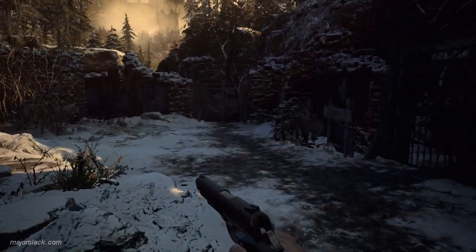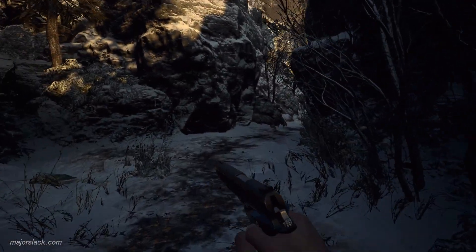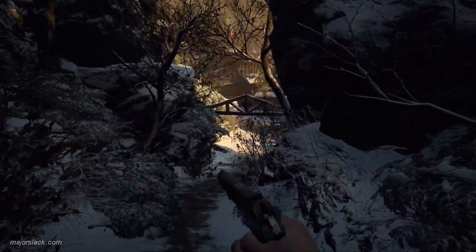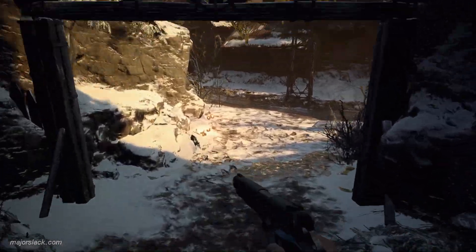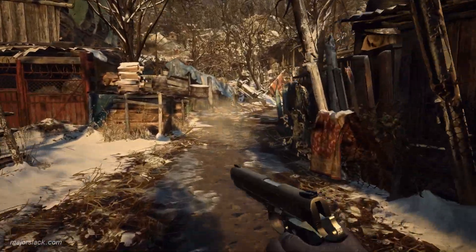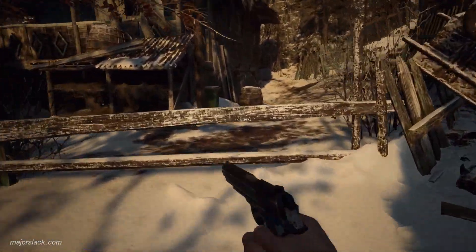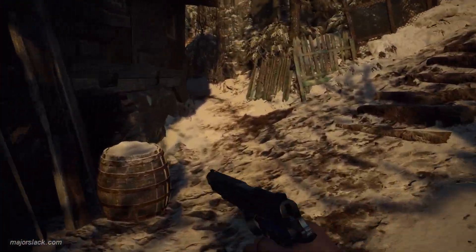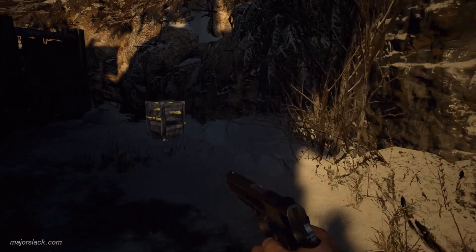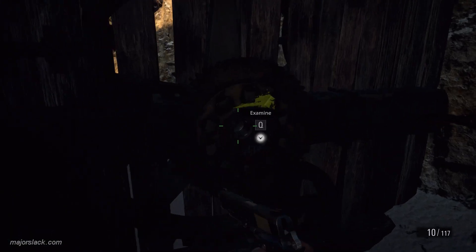Alright, next we're going back to the village. Let's get to the stream. Hang a left, go past the little walkway, hang a left here, climb over the fence, and we're gonna go to this side of this house here. Grab yourself some goodies, and we could use the crank here.